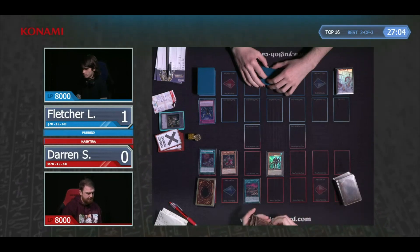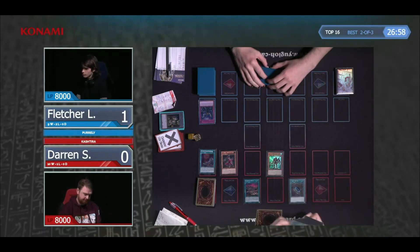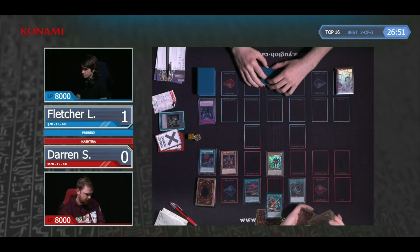We saw players side in Book of Moon to deal with Skill Drain as well. Connor said he sided in Book of Moon specifically to deal with Magic Cylinder — that was a matchup.